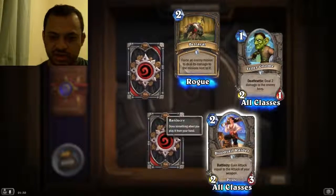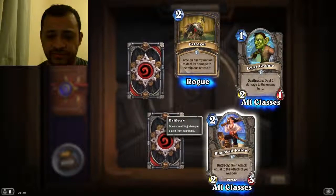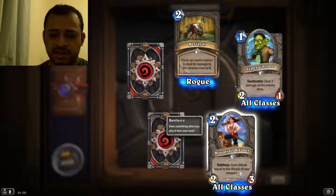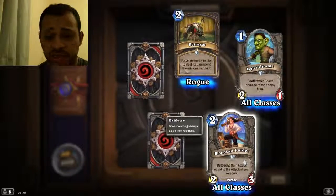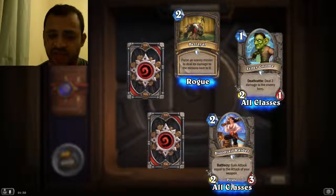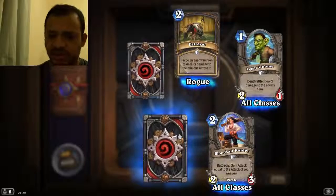Bloodsail Raider, nice little card. Two cost, it comes with three health and attack — it's all class. Gain attack equal to the attack of your weapon, so if you've got a five attack weapon like an axe, it will go up to five and become a five-three. But it can be silenced as well.